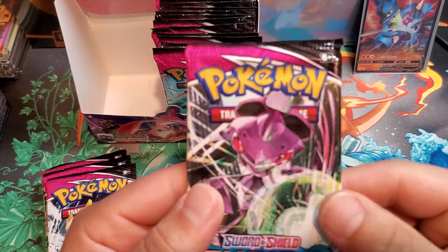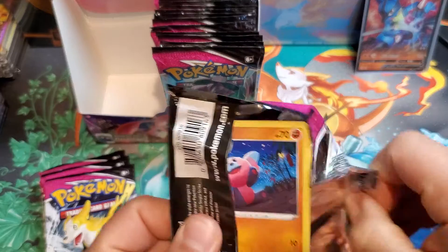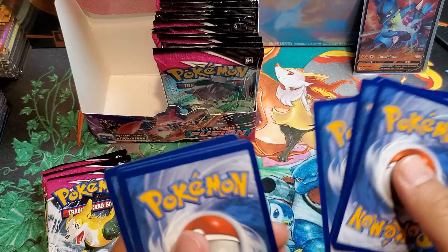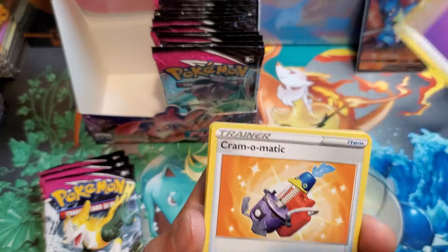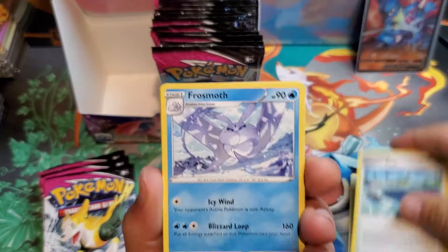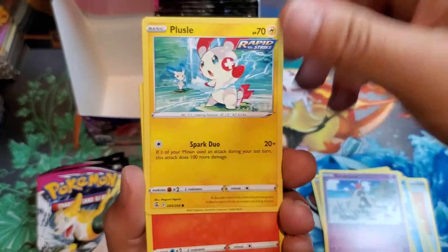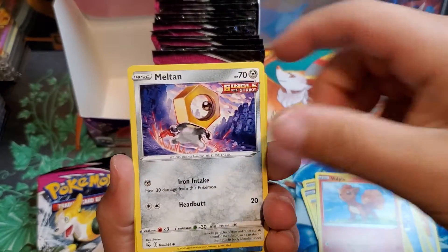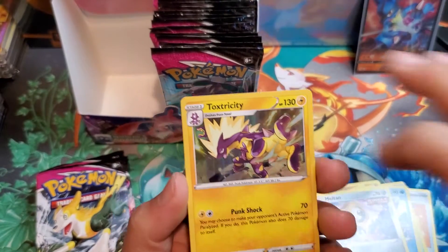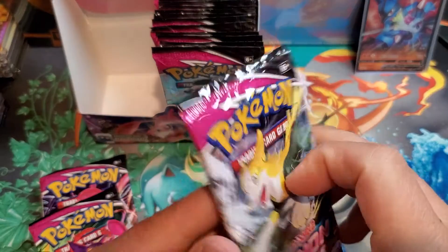Reverse holo Eelektrik and a Claydol — we've already seen that in Celebrations. Nothing too special. With the Genesect pack art, let me pull something crazy. Cram-o-matic, Skaters Park, Frostmoth, Stufful, Sandygast, Plusle, a nice little Vulpix, Meltan. Reverse holo Marshtomp and a holo Toxicroak — another hit. It's just a holo hit but still a nice little hit in our book.